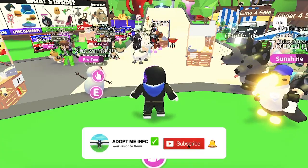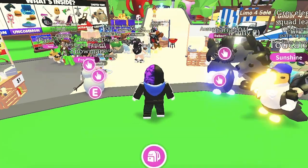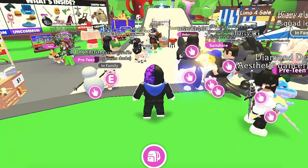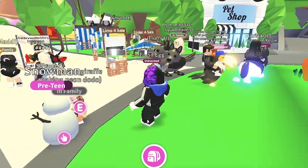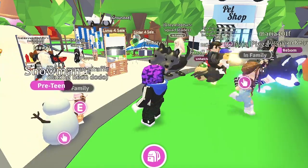It also has pink blush below its eyes. The starfish learns tricks in order: Sit (Newborn), Lay Down (Junior), Joy (Pre-teen), Jump (Teen), Trick 1 (Post-teen), Trick 2 (Full-grown). The neon appearance of the starfish glows baby blue and pink — the small dots on the points turn baby blue, whilst the blush turns bright pink.